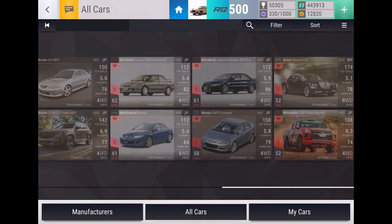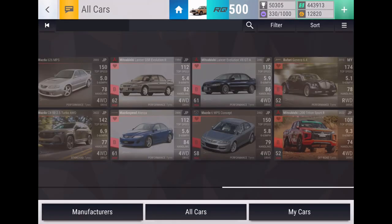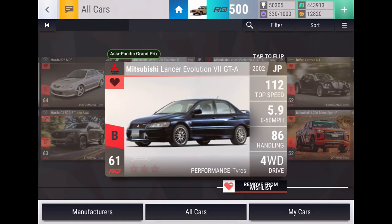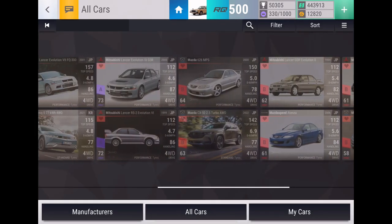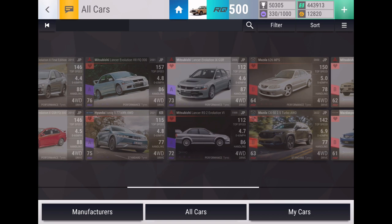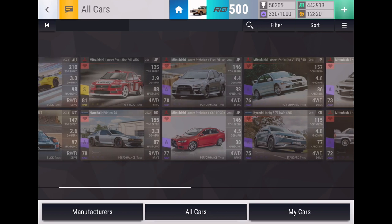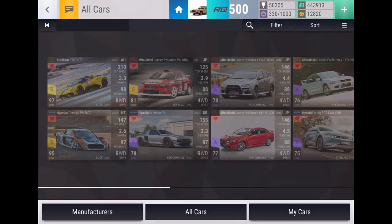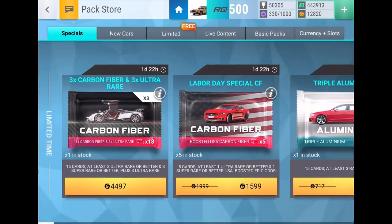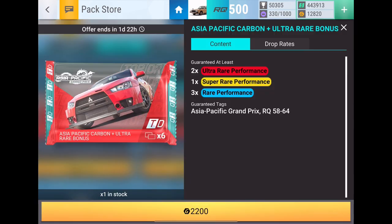So let me show you guys the wish list first. We've got 18 cars: the Mitsubishi L200 Triton, the Bufori Geneva, the 6.4 Mazda 6 MPS Concept, the Lan Evo 7, the Lan Evo 2, the Mazda Speed Atenza, the CX-50, the 626, the Wangan Midnight Mitsubishi Lancer, the Other Lancers, the Hyundai Ioniq 5, Hyundai Envision, really just any of the off-road tire legendaries, the Hyundai Genesis, and the Brabham BT63 GT2. But in reality, I kind of just want any new cars as well, so let's start with this pack.